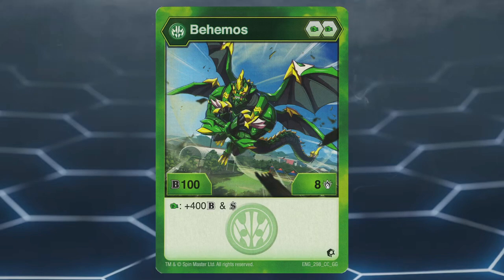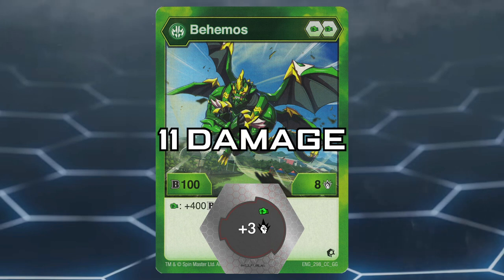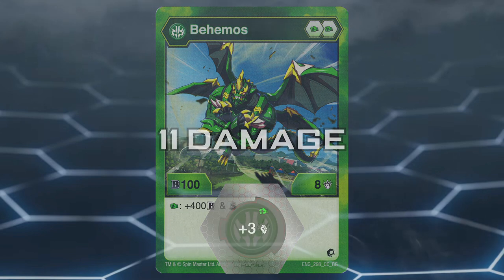Number 2, Ventus Behemoths. This Bakugan has a poor core lineup of two Green Fists. Green Fists only really give mid boosts to damage. However, for Ventus Behemoths that is not an issue, since it has a stat line of 100 B-power and 8 damage, as well as the effect of gaining 400 B-power and Shadow Strike, making it immune to stat reduction when on a Green Fist. With a high base stat of 8, even though Green Fists only give up to 3 damage boosts, Ventus Behemoths has a nice 11 damage, which is great for a highest-damage-wins play.